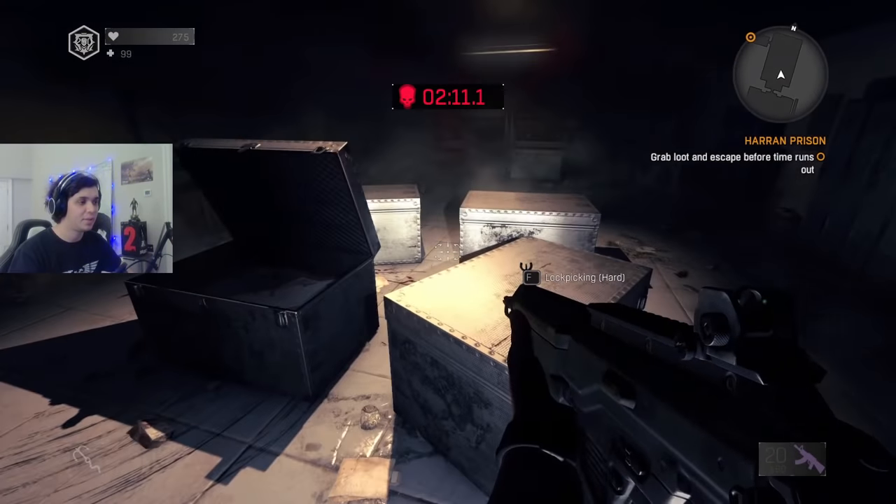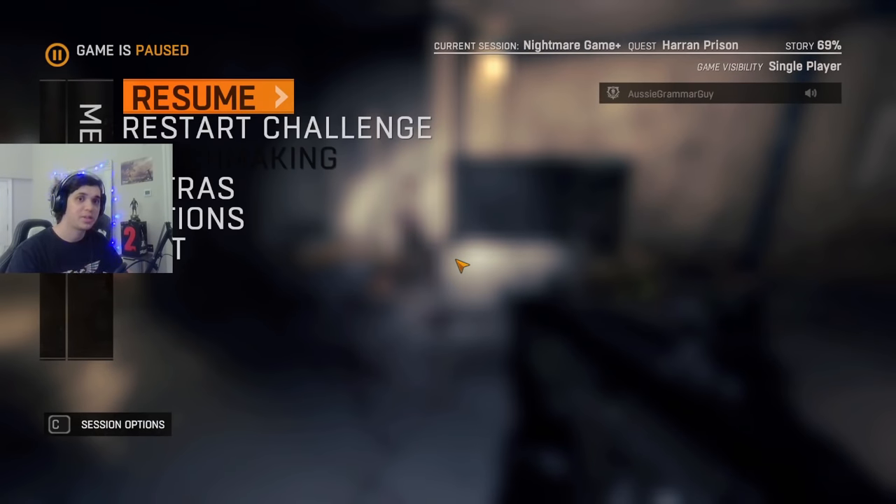With three minutes you have plenty of time here. Do note something important I forgot to mention at the beginning: each co-op partner reduces the time to loot this place by 10 seconds. So in a full lobby of four players you have 30 fewer seconds — on normal that means only 30 seconds total, which is awful. But on Nightmare, you'd have two and a half minutes instead of three, which is much more manageable.